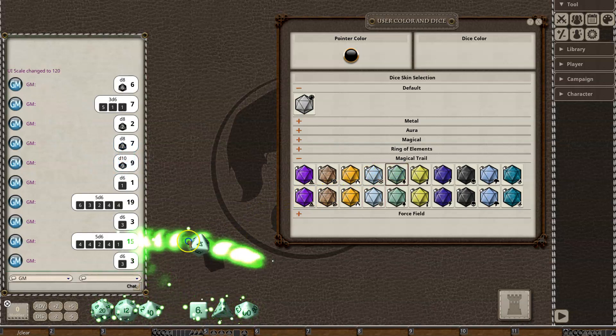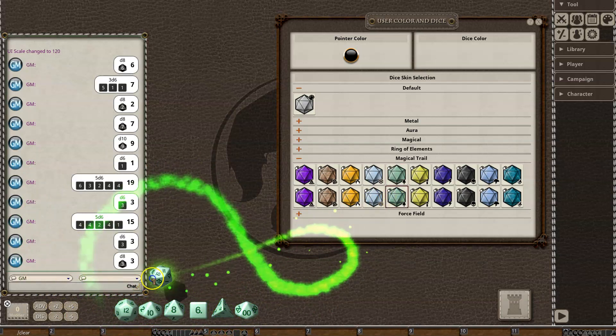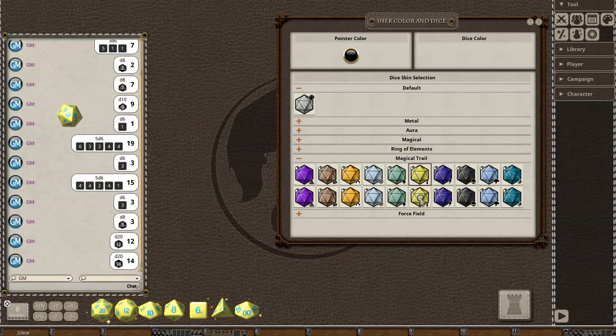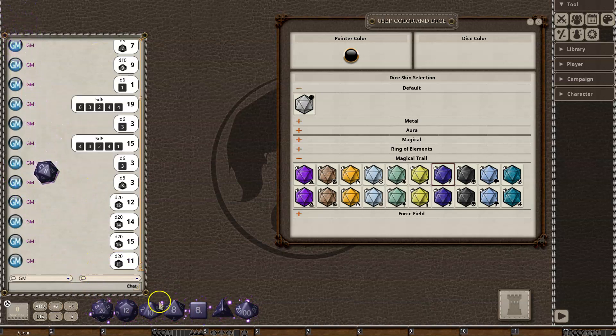We have life and its glowing trails variant. Then there's flame light and its glowing trails light version. And then lightning, followed by glowing trails lightning.